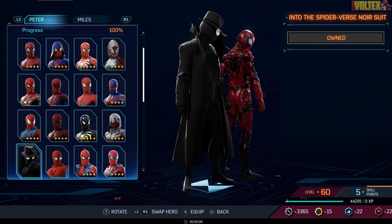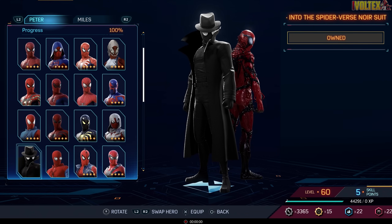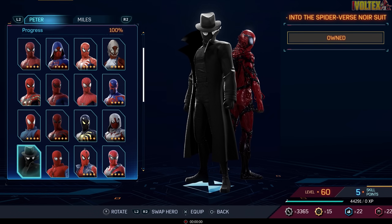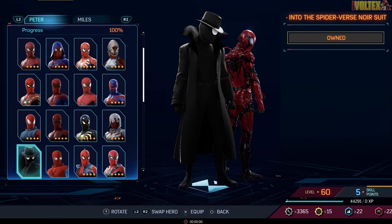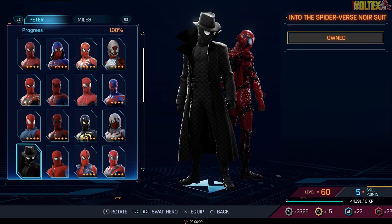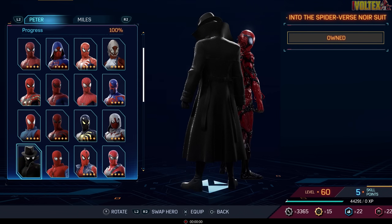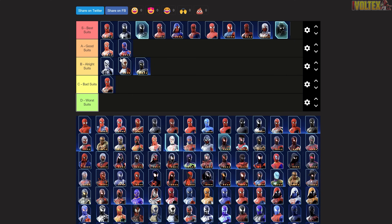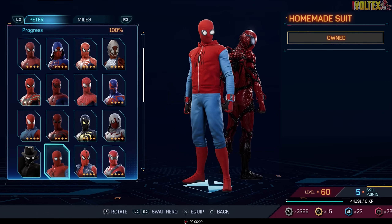Then we've got the Spider-Verse Noir Suit, which was a pleasant surprise. We all love Nicolas Cage Spider-Man. Spider-Man actually has a Rubik's Cube animation as he's falling — he tries to solve it — which is a cool easter egg. The trench coat looks amazing when swinging around; it has full cloth physics. The Noir Spider-Man style is always wonderful and this is definitely one of the best suits.